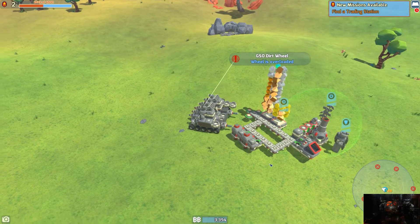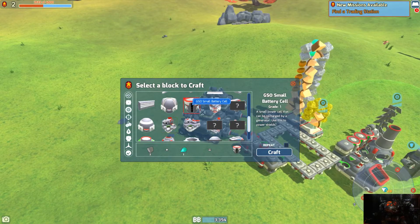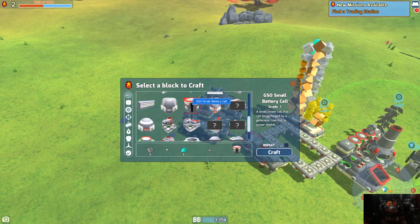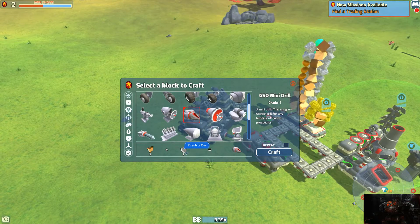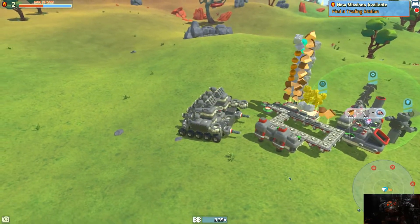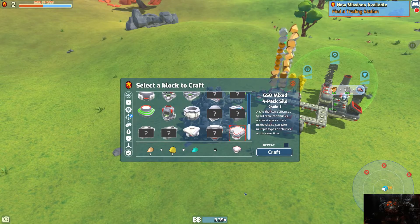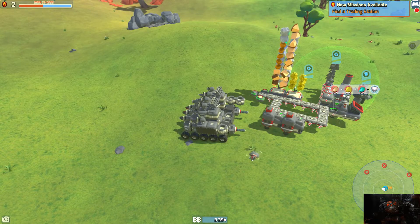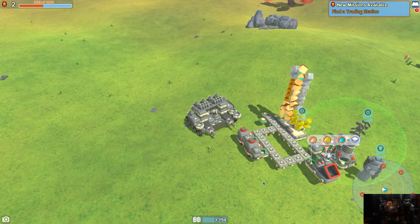So now I'm going to try... Oh, I don't have that stuff to build. I do have this stuff, which means let's try to build a... Actually, I do need one more of these. We'll build one of you real quick. I really like this. Then after that we're going to build one of this.